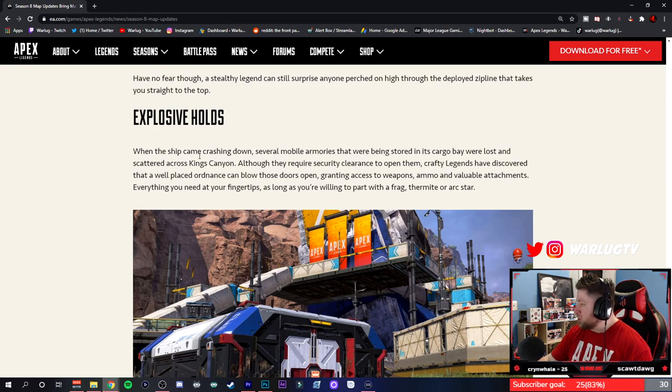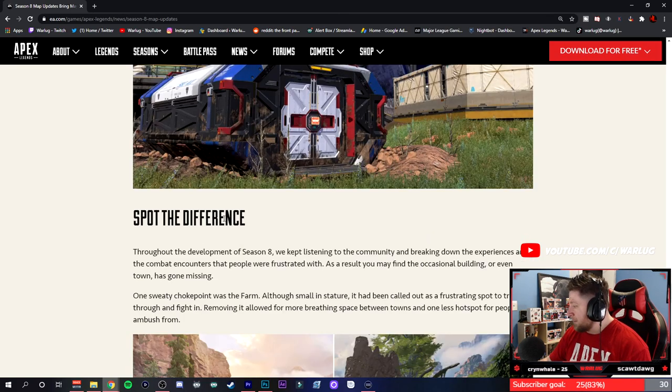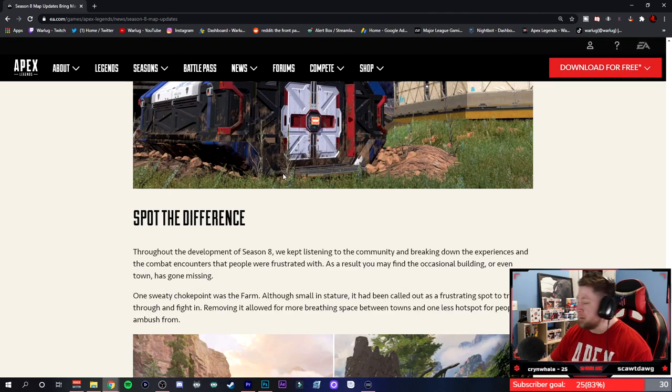Explosive Holds — when the ship came crashing down, several mobile armories that were being stored as cargo were lost and scattered around Kings Canyon. Although they require security clearance to open them, crafty legends have discovered that a well-placed grenade can blow the doors open, gaining access to weapons, ammo, and valuable attachments. These are basically the vaults from World's Edge — you just throw a frag or arc star to blow the door open. That makes it easier than getting a vault key, which is kind of cool.